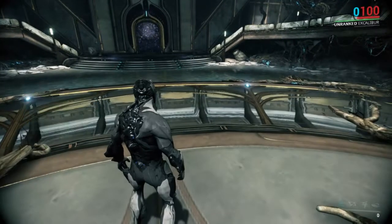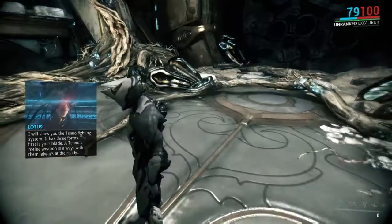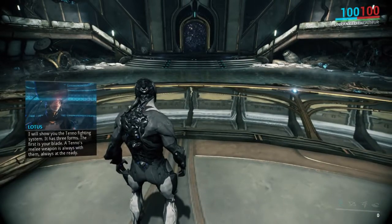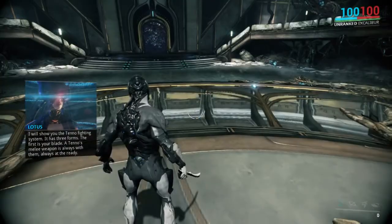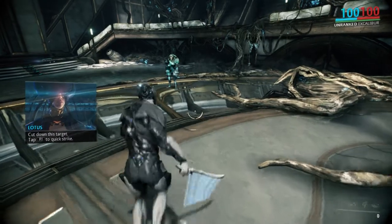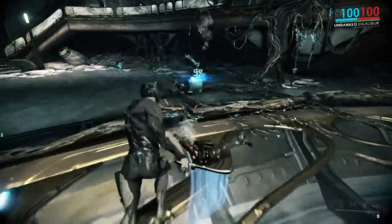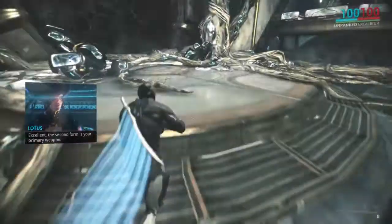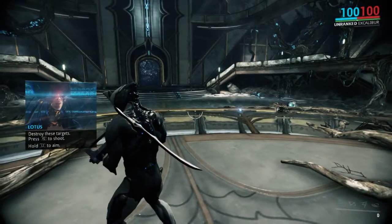I will show you the Tenno fighting system. It has three forms. The first is your blade — a Tenno's melee weapon is always with them, always at the ready. Cut down this target. Then use the right button. The second form is your primary weapon — destroy these targets.